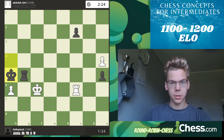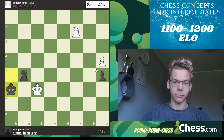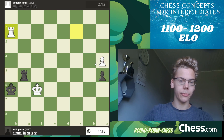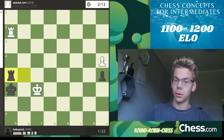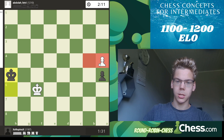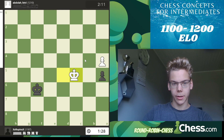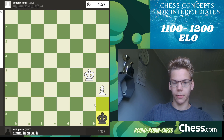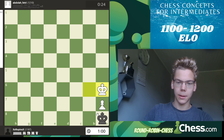But instead he takes this pawn, and that allows me to take that one. We have cancelled out each other's pawns. The reason this is not winning for white is because these are h pawns. What happens is we rush our kings to that side and I just sleep in the corner — back and forth — and you can do nothing but draw.